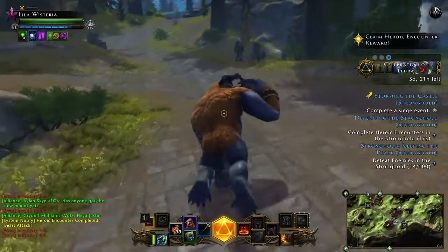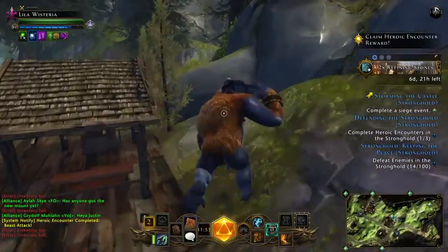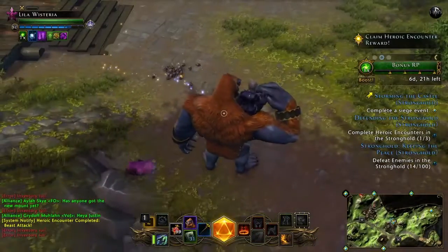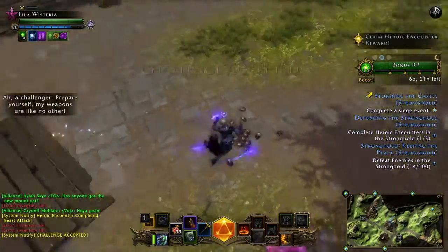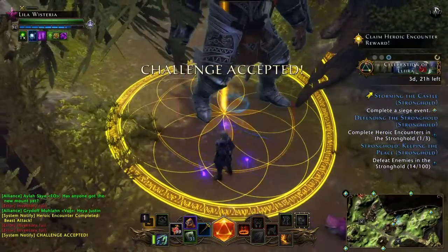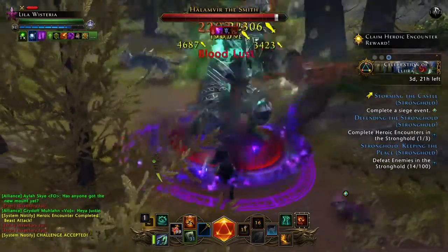Hi, welcome. In this challenge we're going to deal with Halamvir the Smith. Watch out for the wolves on the left and right of the area where you're going to fight him. This is in the southeast of the stronghold. Click on the pile of stones and he'll turn up, then you hit him until you get his health down really low.